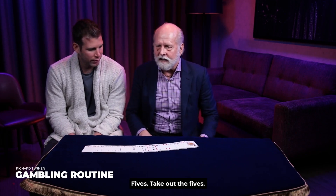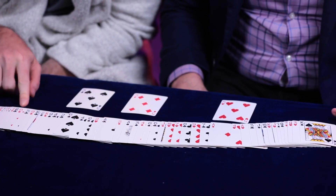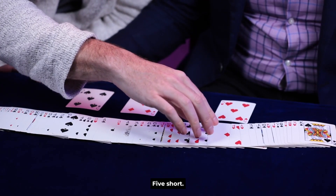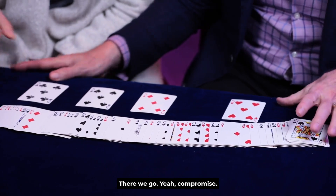Name four of a kind. Fives. Take out the fives. Let's see. Five short. Are you looking for five of them, Josh? Yeah. Four will compromise. There we go. Four. Yeah, compromise.